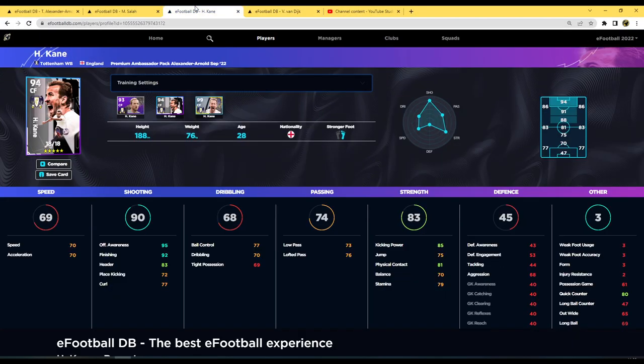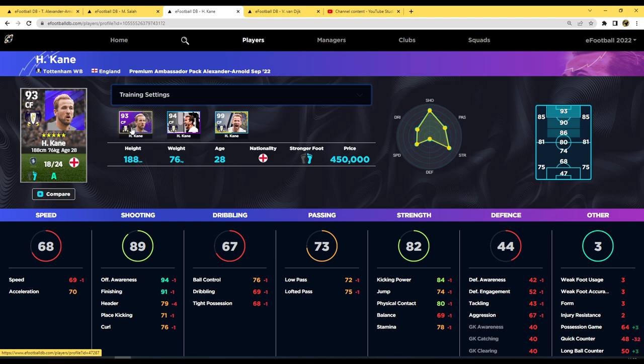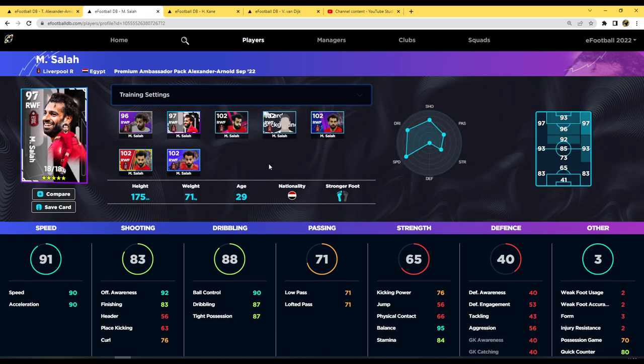On eFootballDB, Kane can reach 92 finishing and 95 offensive awareness with 70 acceleration and speed. The runs he makes will be hard to track, but at his feet he won't be the zippy striker you might be used to. He does have 85 kicking power which is very decent. Crucially, his standard card has six more levels and is only minus one in most stats — so you could buy his standard card for 450,000 GP, max it out, and have a better card than this pack version.